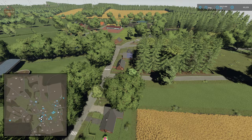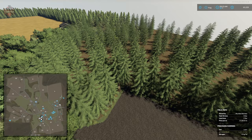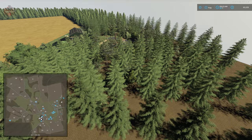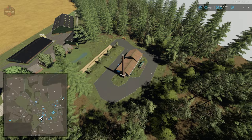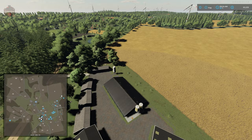Here we have field 2 which we own at the start. The vehicle shop is directly ahead. We're coming up to the chicken area — we will need to buy the chicken farm for those triggers to show up. Here we have our sawmill, the chicken farm, and the pig farm. Everything at the pig farm can be sold.